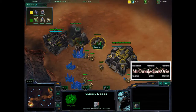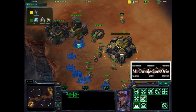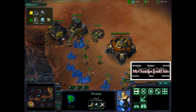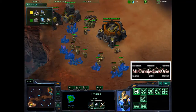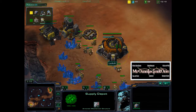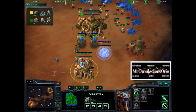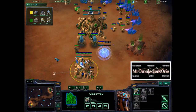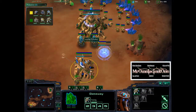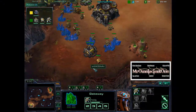Lucifron's doing something also pretty standard — you see him building his supply depot and his barracks. In this position, this is to restrict the probe from having a lot of freedom in his base, in case Naniwa decides to harass with it. He can just lift up the supply depot to constrict the space the probe can get into, making it easy to kill off. We have Naniwa building a zealot right off the bat. Normally you see players wait for the stalker first, but this is not uncommon.